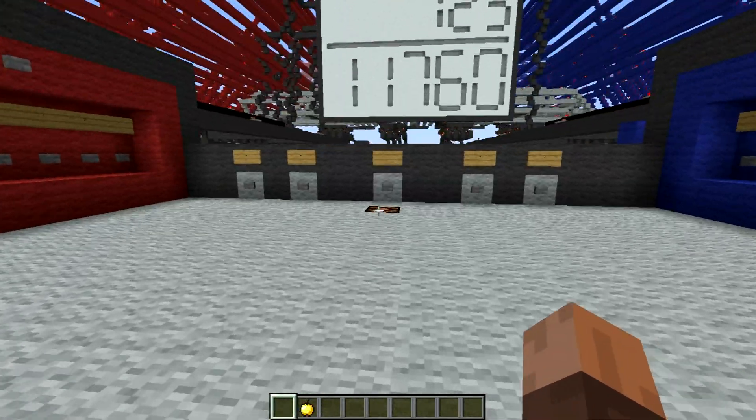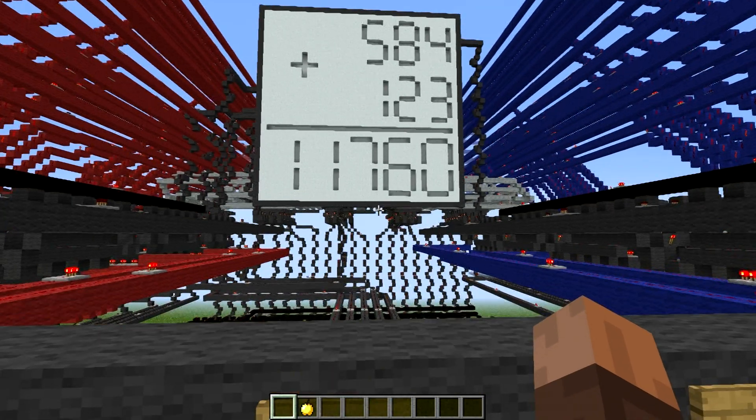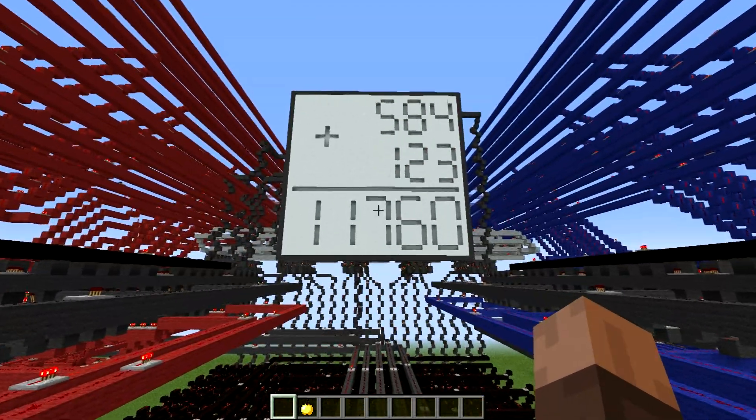So let's just walk over here, click this button — and let's just, oh don't jump — there we go, flashing light. So let's look at the output here.